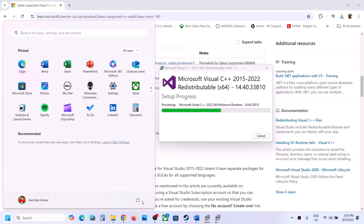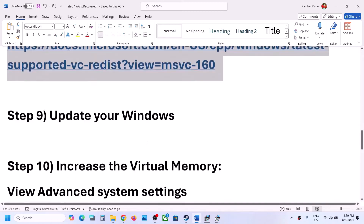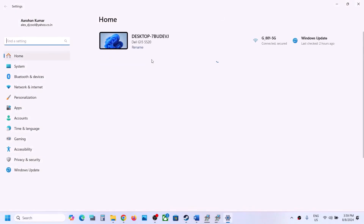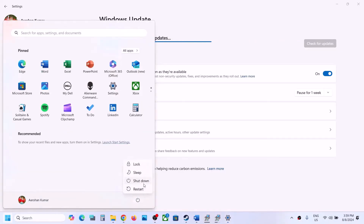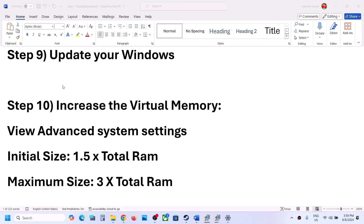Run the x64 file — if you see the Repair option, click Repair, click Yes to allow, and let the installation complete. Make sure both x86 and x64 are installed. Once both are installed, you will see a Restart option; restart your computer. After the restart, the next step is to update Windows to the latest version. Open Windows Settings, go to Windows Update, click Check for Updates, and once all updates are installed, restart your computer and launch the game.